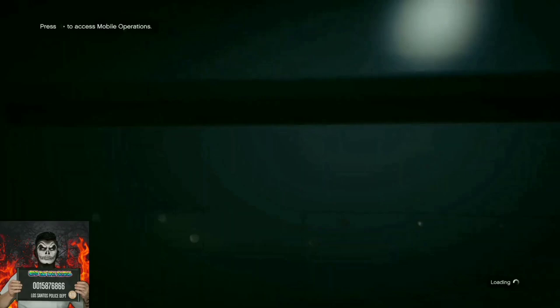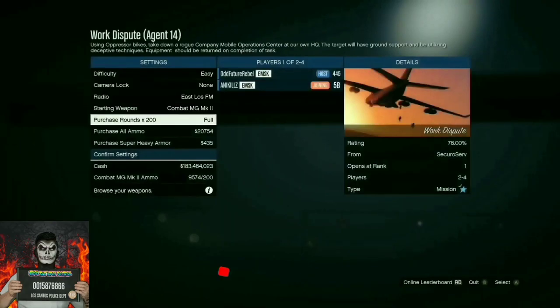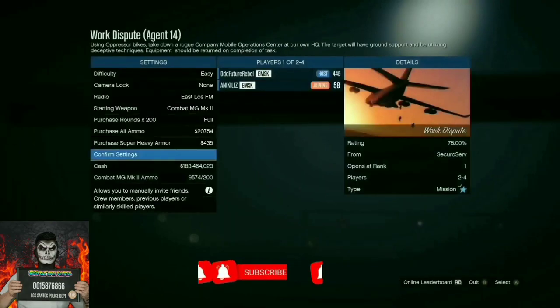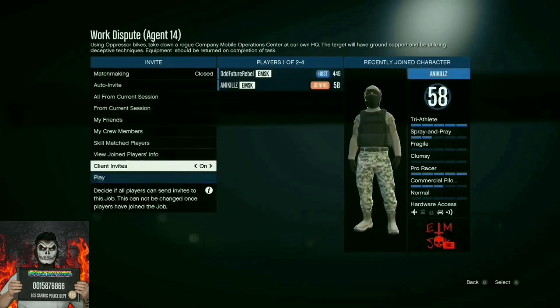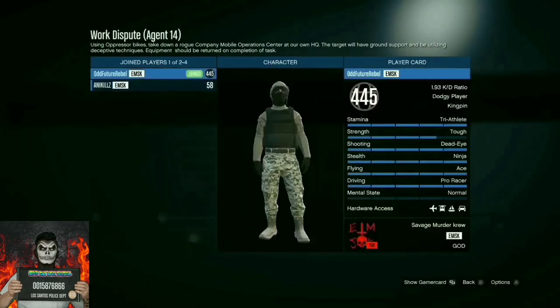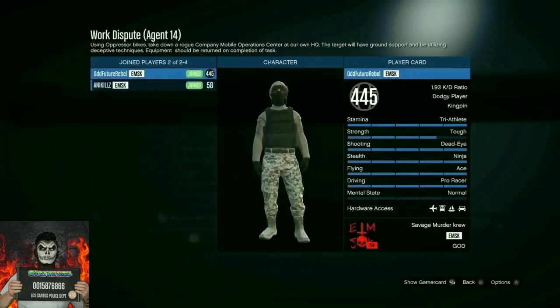Once you push right on the d-pad, go to Work Dispute and launch the mission, accept the alert and confirm. You'll load into the job menu. On difficulty, put it on easy, confirm settings, and invite a random or a friend — it doesn't matter. Push play and launch into the mission. You and your buddy will be spawning inside the plane, so make sure both of you get out of the plane so the mission won't fail.